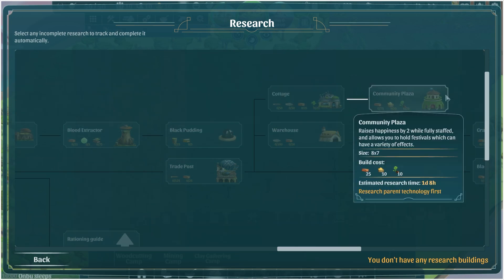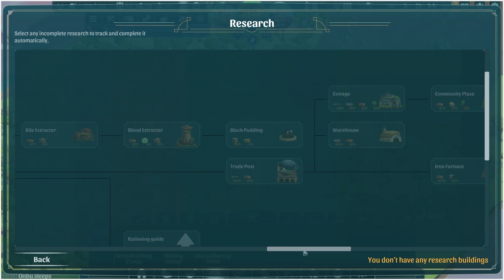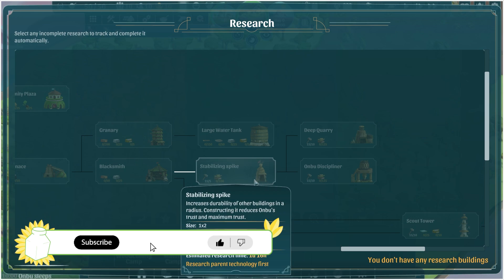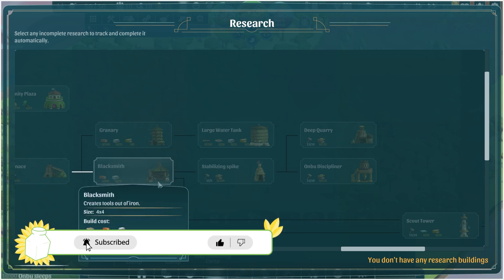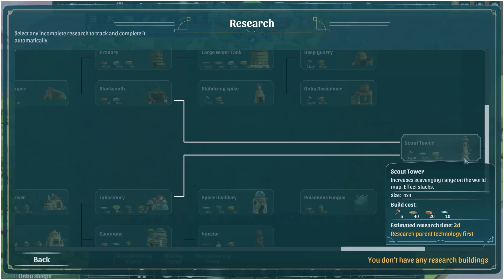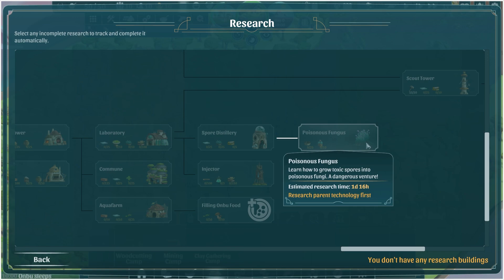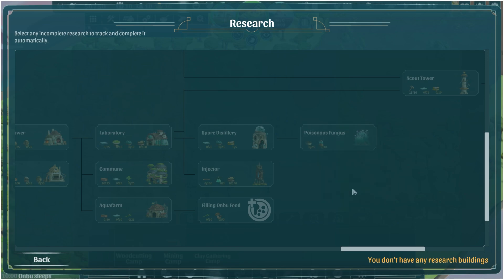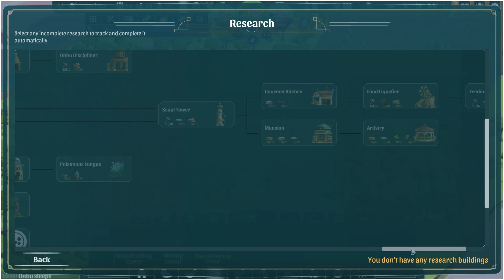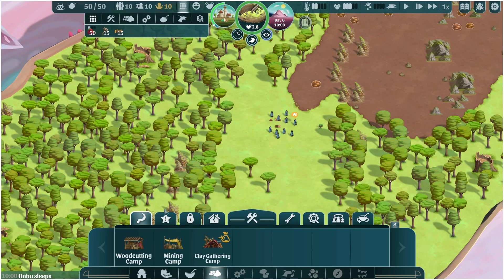But it is nice to see. Oh, the community plaza — that's looking really nice. The artwork is beautiful. The things that they've added are really, really good. Stabilizing spike doesn't look like it's got any art yet, but the blacksmith — look at that. That is gorgeous. Oh my goodness, I'm so excited. The scout tower looks like it's gotten a bit taller. Poisonous fungi — oh yeah, to learn how to grow them ourselves. Wow, this is amazing. I am so excited. So let's not look at this anymore, because we're going to have to come back to this quite a lot.